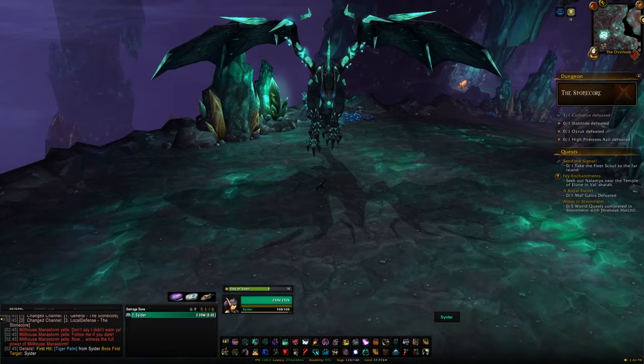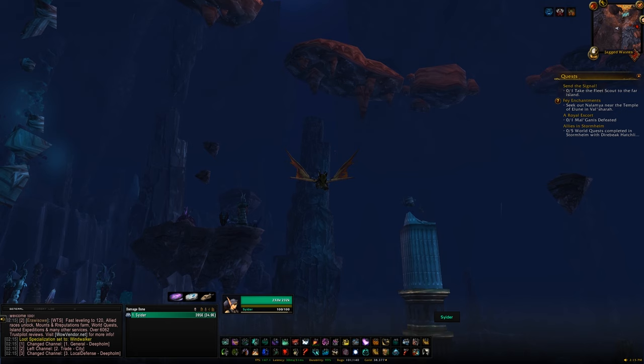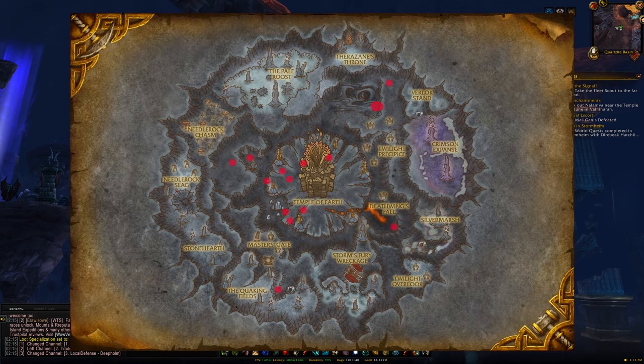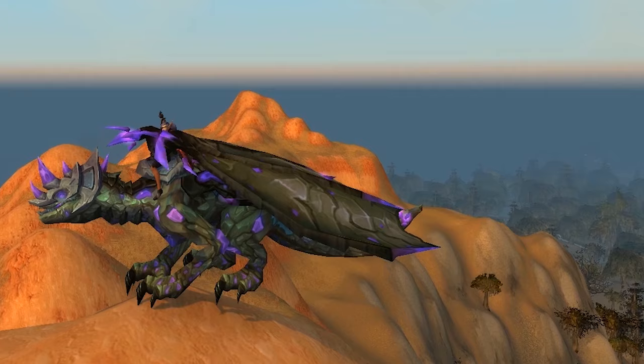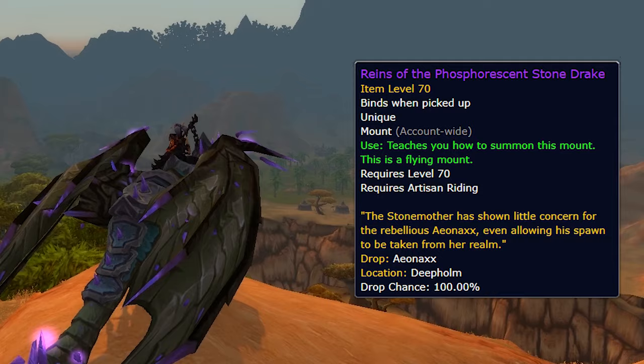Also within Deepholm you'll find the rare spawn Aeonaxx — though Aeonaxx is actually a rare spawn of a rare spawn, so you could be waiting anywhere from a day to a week due to its very RNG-heavy respawn timer. But when Aeonaxx does spawn, kill it and you'll get the Phosphorescent Stone Drake on a 100% drop chance. The hard part is just finding Aeonaxx.